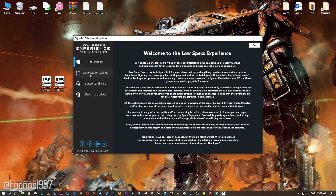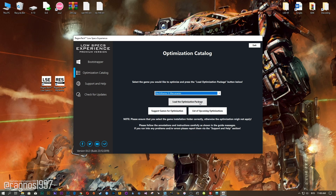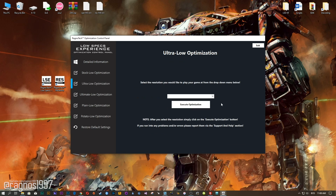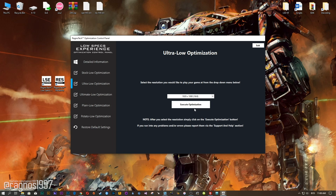Now start it and head over to the optimization catalog section. From this drop-down menu, select MechWarrior 5 Mercenaries and then press load the optimization package. Now select the destination folder where your game has been installed and then press OK and the optimization control panel will load. When the optimization control panel loads, simply select the method of optimization and resolution you would like to run your game on. After you did that, simply press the execute optimization button and then start your game.